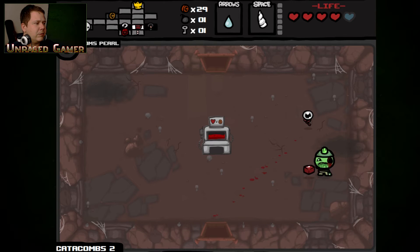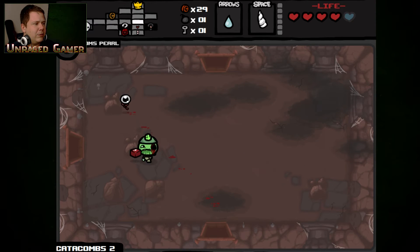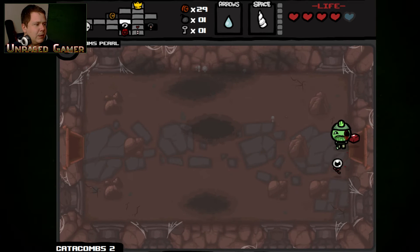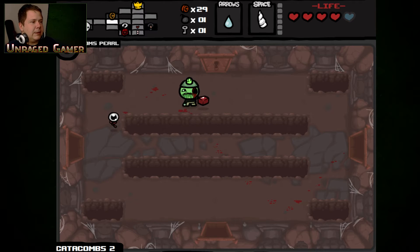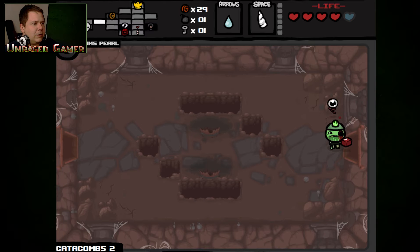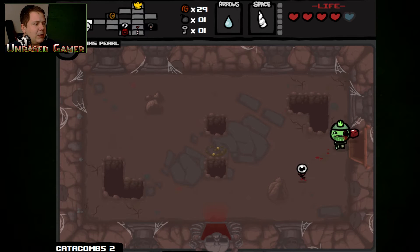Too bad I can't fly right now. As much as I would love to play the blood bank, I just can't afford it right now. I mean I got lucky I had a one-up. I don't know how I forget that I have items. Should I use the key? I'm going to fight the boss and see what happens, and then maybe I'll go to the shop.